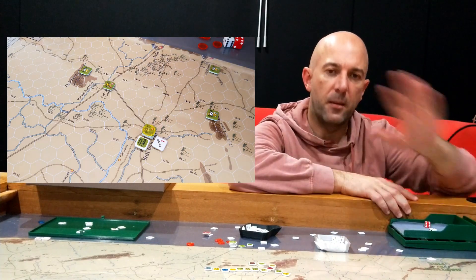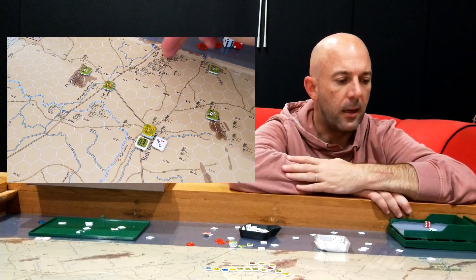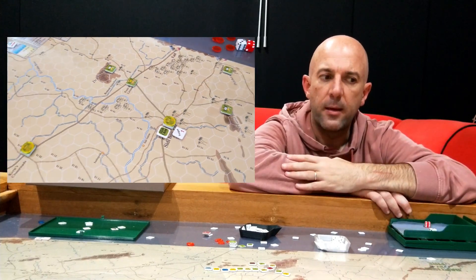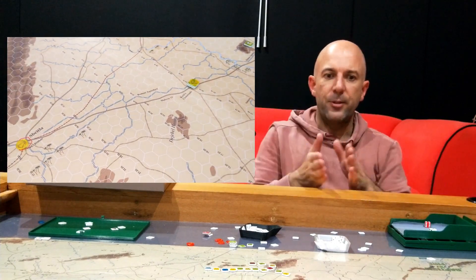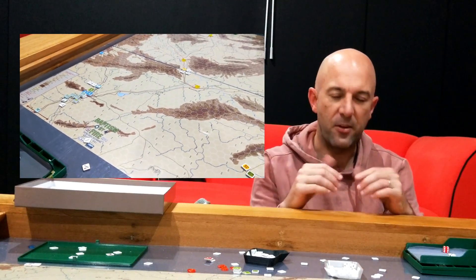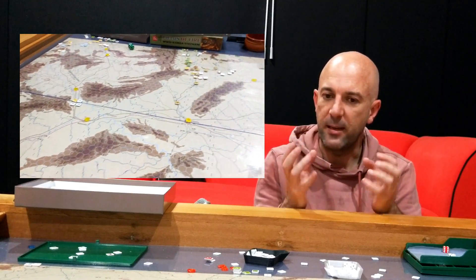Administrative counters on headquarters is a completely separate issue, which I'll talk about in a moment — that is more problematic. To get a look at your combat units and see what's going on with combat, it's pretty nice. Low counter density, pretty much two main attack routes.